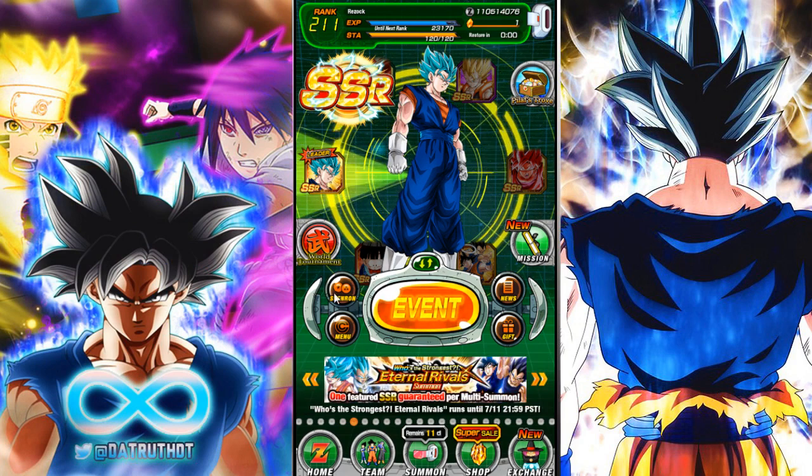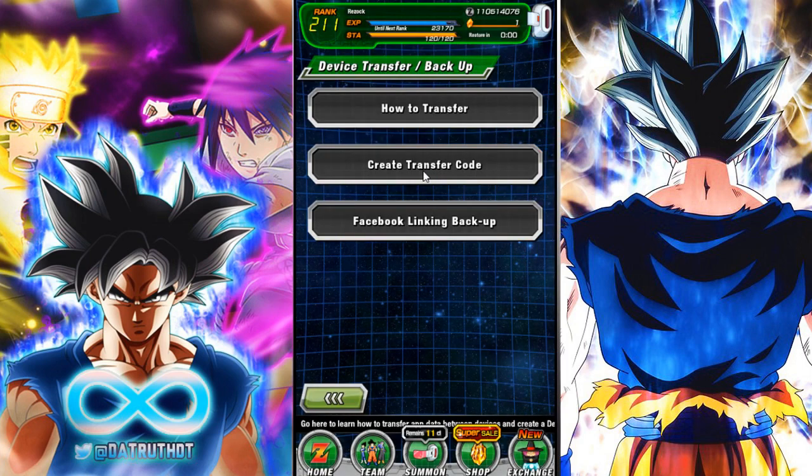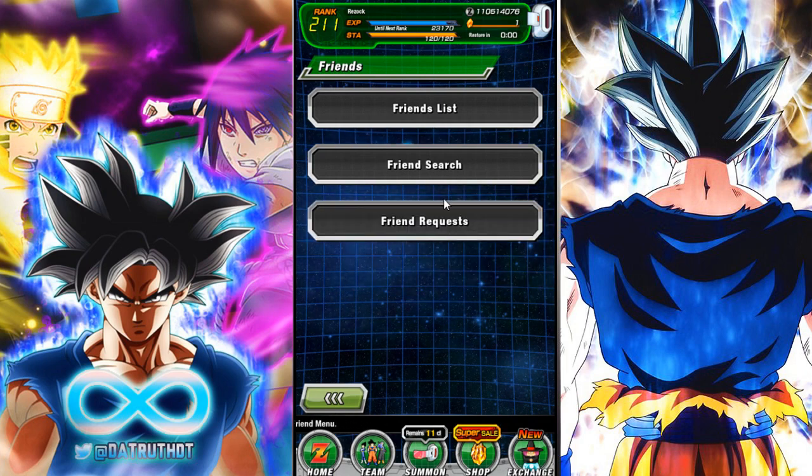What we want to do here is head over to the menu. It's so funny — I can actually see and read the words. Usually I'm ready for... oh, not transfer code, I want Friends. My bad. Usually you can't actually read Japanese. I'm still going to say I'm going to learn Japanese just so I've got it for JP.